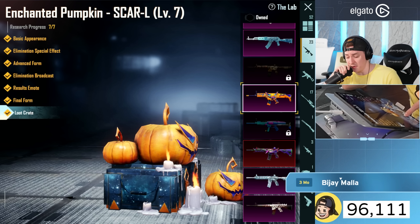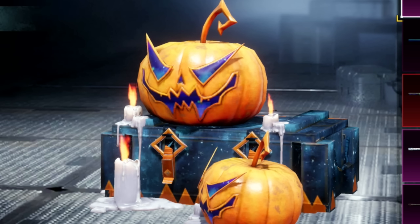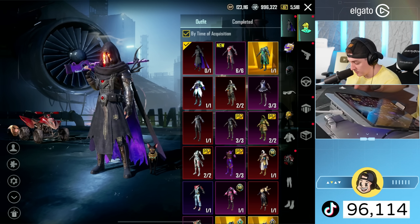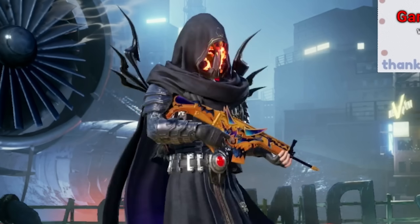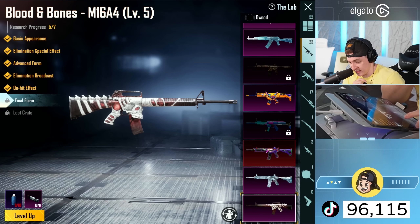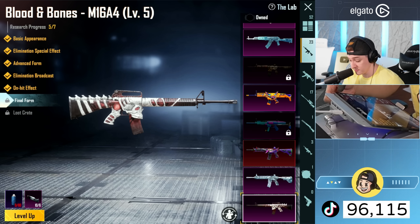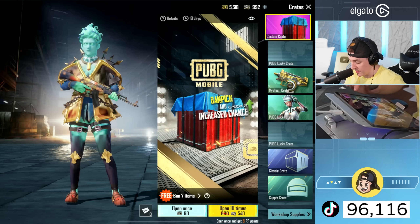Maxed out! I present to you the maxed enchanted pumpkin scar - level seven! The animated candles, it's so good. From that we ended up getting 10 materials, and we have 10 left over. I'm going to put the scar on right now - that looks so good. Let's go to ARs. All the way down to the bottom we have this M16. We need six and seven - I need just three more materials and a ton of paint.